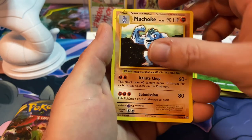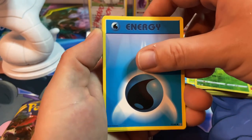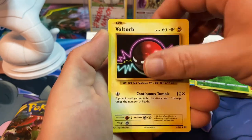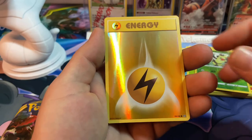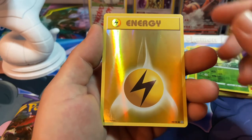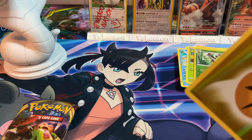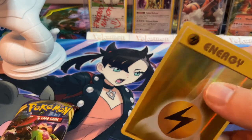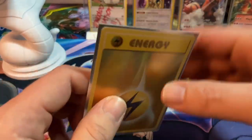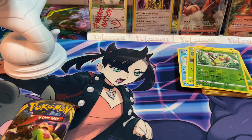Starting off with Charizard Spirit Link, Double Colorless Energy, Machop, Magnemite, Pokéballer Energy, Growlithe, Machop, Voltorb — and I have not pulled one of these in Evolutions before — a reverse Electric Energy! And a Starmie. This definitely deserves a sleeve. I'm gonna count that as a hit — not a huge hit, but a hit nonetheless.